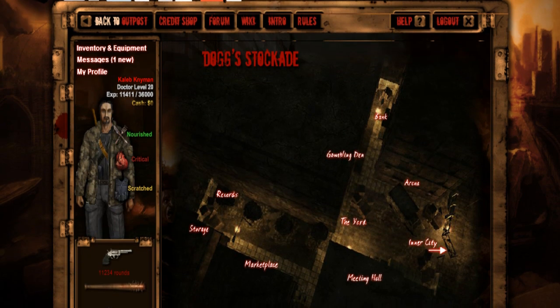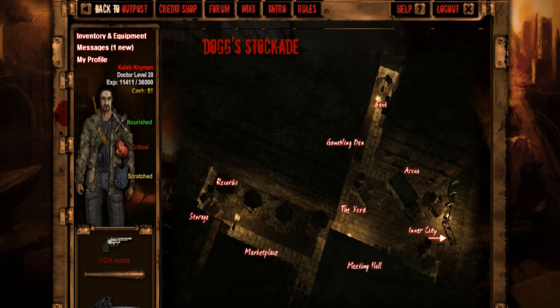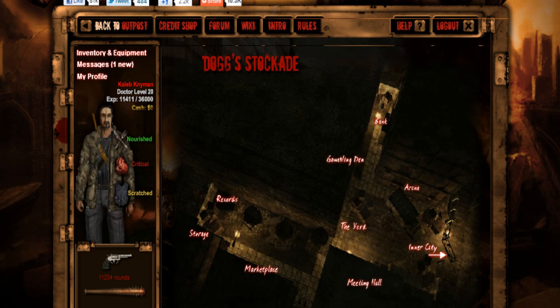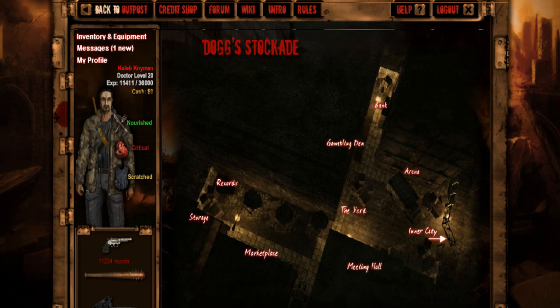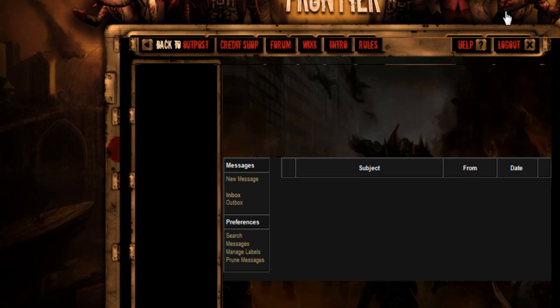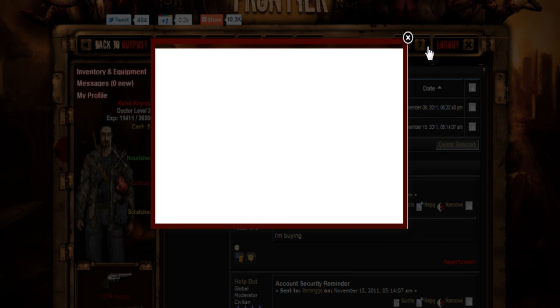So yeah, this is Dog and he is set up like a little outpost near the top of the map - pretty much another outpost. You should probably set off to Dog's around level 10, because that's when you should not be getting enough XP from the missions over at Nastier's.